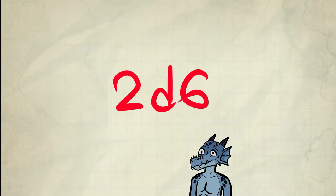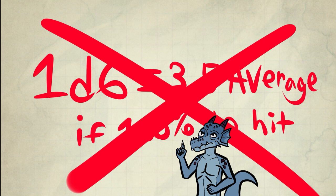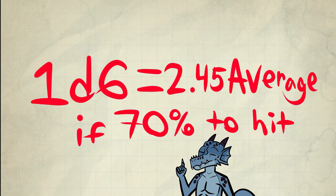Everyone knows this. So with extra attack it's potentially 2d6 that round. The average of 1d6 is 3.5, but 100% chance to hit is not realistic — you have to actually hit the creature. A level 2 ranger with 16 dexterity versus a creature with 14 AC has a 70% chance to hit. The ranger has archery, so the average damage from Hunter's Mark alone becomes 2.45 damage with a bonus action setup and concentration. Is this good additional damage? No, but it's some damage I guess.